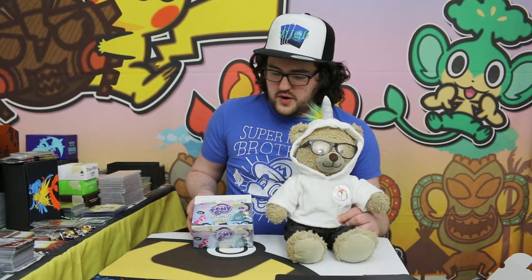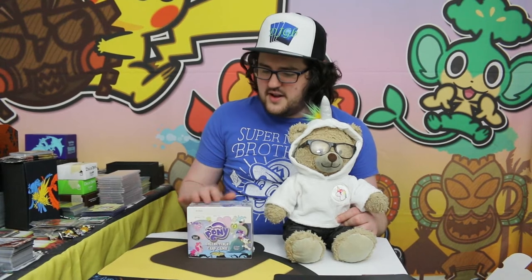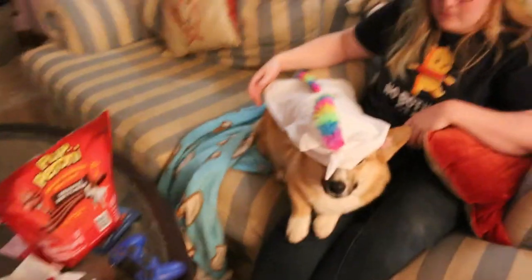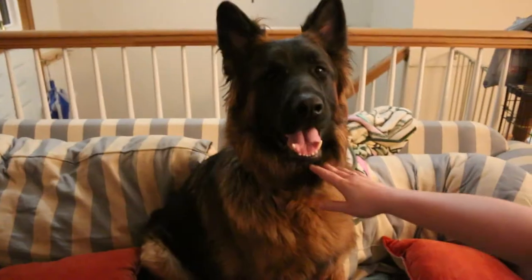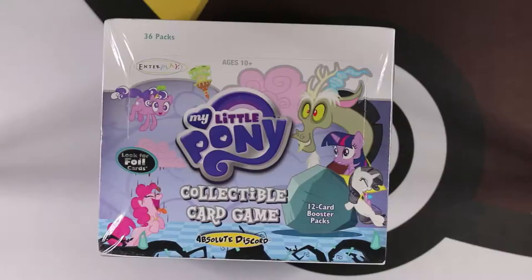This is the fourth set of My Little Pony. We'll talk a bit more about it as we go. I think it's 36 packs in here. We're going to look for foils and ultra rares. Danny has dressed up as a unicorn for reasons known only to himself. Elton, you dressed all cute because we're filming ponies today. You're too big to have these little outfits. All right, let's get going.